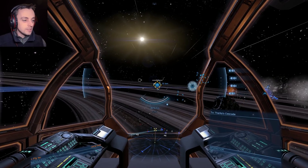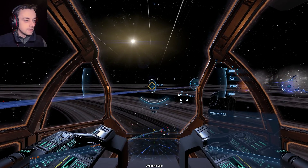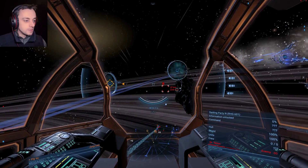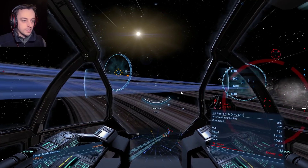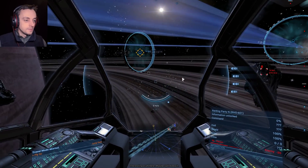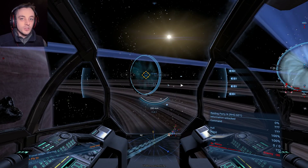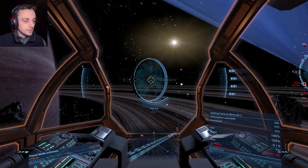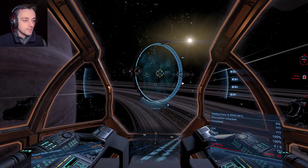Is that actually part of the highway system? No, it isn't. Unknown ship? Tell me about this unknown ship. Raiding party N - that's not an unknown ship, we know all about the N's. Okay, let's get out of here. Let's not fight all of those Xenon - they can enjoy fighting with the locals. That's fine, bye.